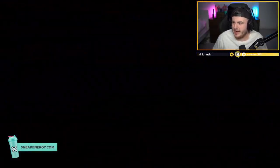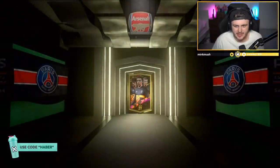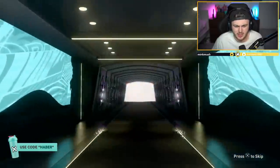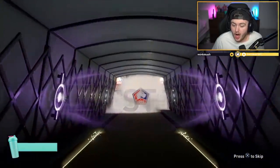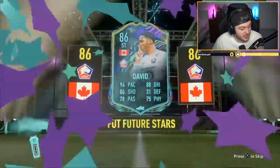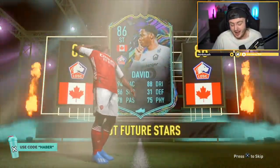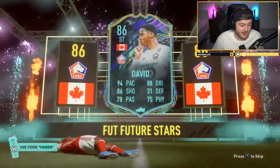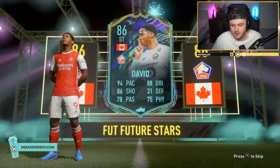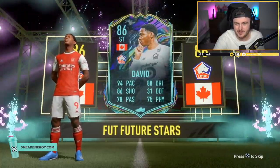We've got Vanity's pack next. So far I think our best pull is still my Foot Freeze Bernardo Silva at the start of the video. Can we improve upon that? It's going to be a Future Stars. I saw the Canadian flag and I thought it was Road to the Final Alphonso Davies, despite me knowing it was a Future Stars. It's an okay card, it's not too bad, it's pretty decent. But I wish it was Alphonso Davies Road to the Final.